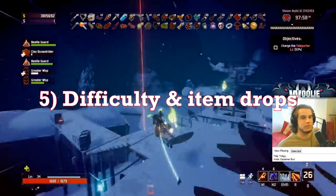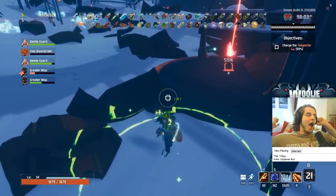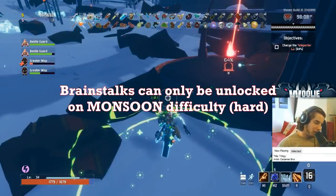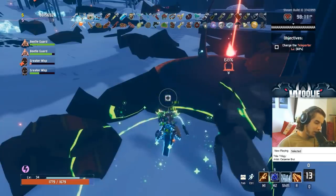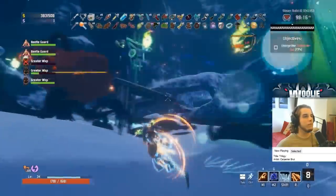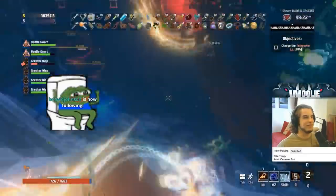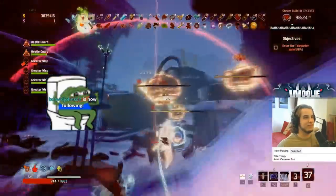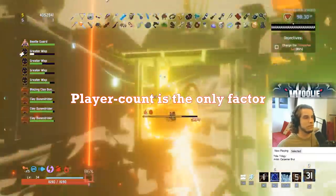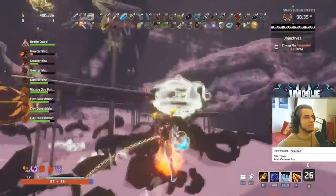Finally, I want to briefly mention that the difficulty you play on has no effect on the actual items that drop for you. The only exception is if you are still unlocking some items — the Deicide achievement for the Brain Stalks can only be completed on Monsoon difficulty. Otherwise, you can get any and every item from any and every difficulty. That's not to say difficulty has no effect on loot — the harder the difficulty, the faster enemies spawn and therefore the faster you get money to buy items. The take-home point is that you have the same potential of spawning items (chests, barrels, large chests, etc.) on every difficulty. The only factor in getting more chest spawns is the number of players you have.